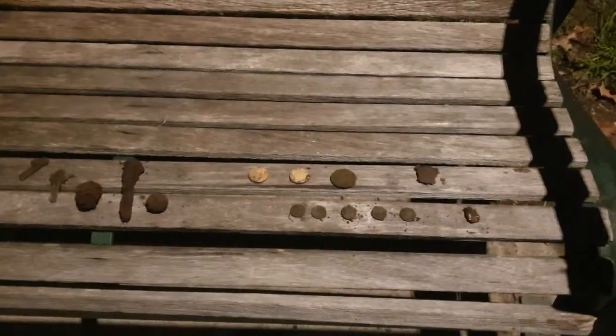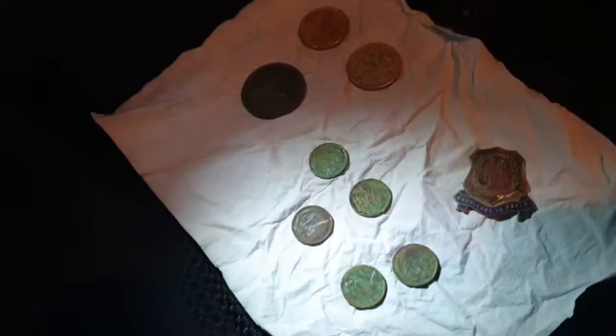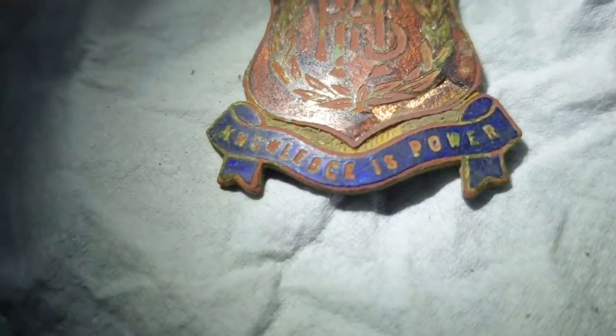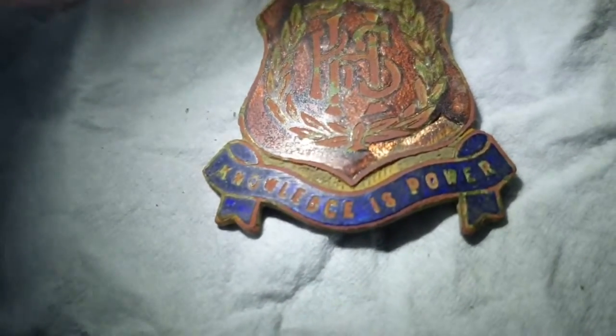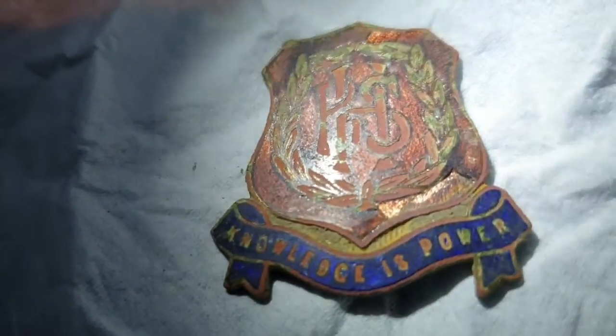Just got into the car park at work. So what I've got is a penny, two one-dollar coins, the five one-cent pieces, and I've cleaned up this badge. I believe it's a badge — I can't make out the first word, but the other two words are 'power.' There's like a little reef and some lettering there. Nothing too exciting.